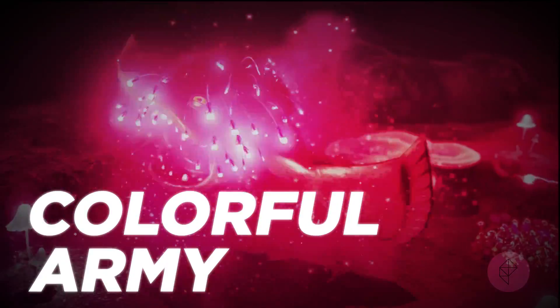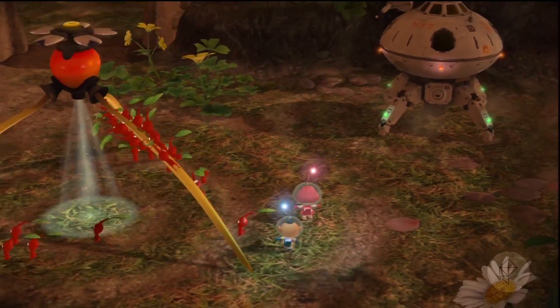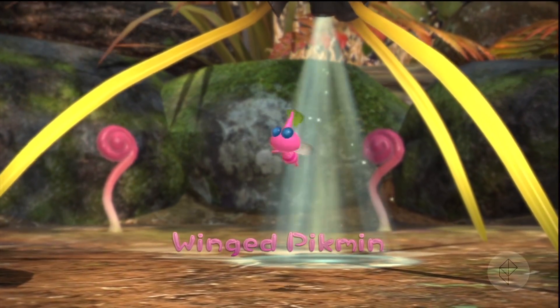As you explore the Pikmin world, you come across a variety of Pikmin of different colors, and each one has their own ability. For example, yellow Pikmin are immune to electricity, pink Pikmin can fly, and so on.